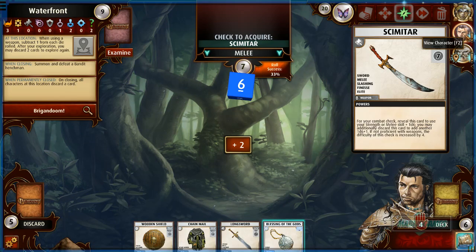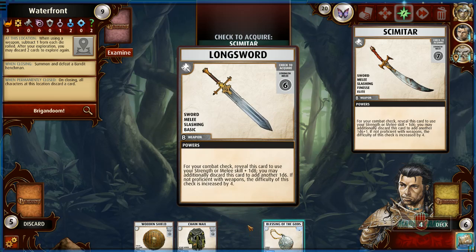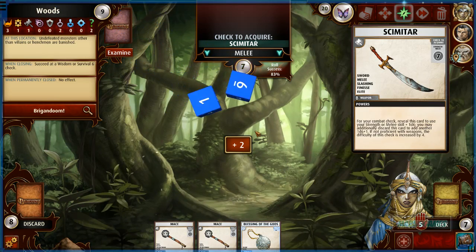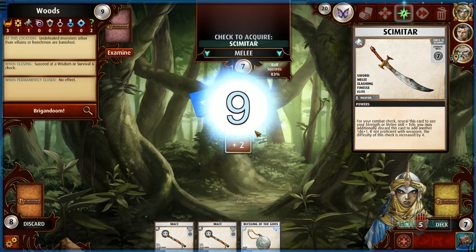Do I really want the scimitar? Do I want to use blessings to try to get it — and who would use it? This longsword is a d8 and a d6 — more strength or melee to get it. It's a basic weapon while the scimitar has different abilities like finesse and elite — it's 1d6+1d6. The longsword is just better. Some of these weapons aren't even worth it sometimes. I'll take it anyway.